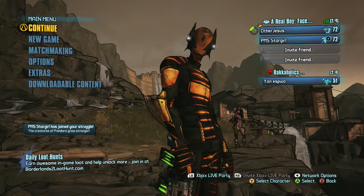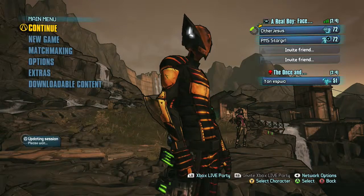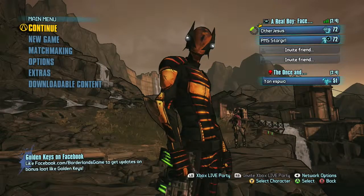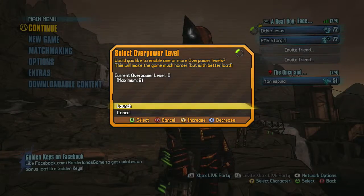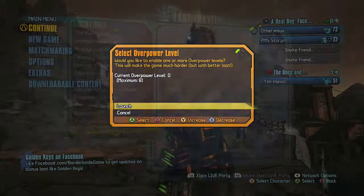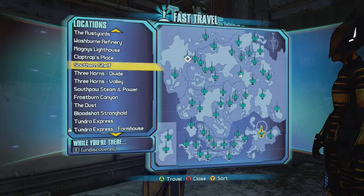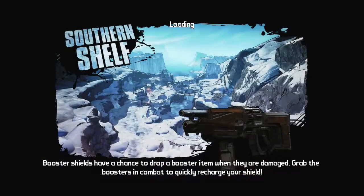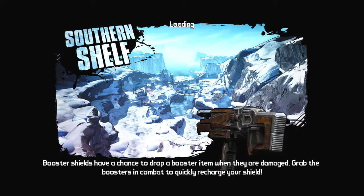I'll read from the wiki and tell you about it. The Dog is a unique shotgun manufactured by Bandit. You can get it randomly from any loot source, but it usually drops from the Assassin Rouf in Southpaw Steam and Power — which I thought was interesting because I think day four, the next day after this one, you go fight the assassins, and I'll do that video for you next. Anyway, it's a unique weapon.